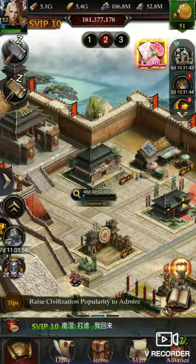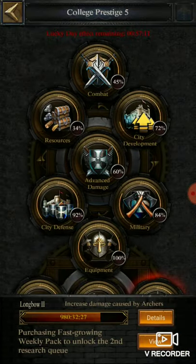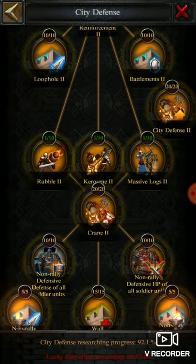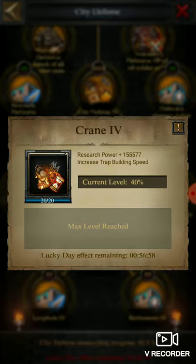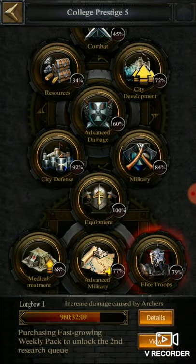At the Research Center, go to City Defense. As you can see, Crane 1 can provide 20%, then Crane 2 gives 40%, Crane 3 gives 40%, and Crane 4 gives 40% — so total 140% from here you can increase.